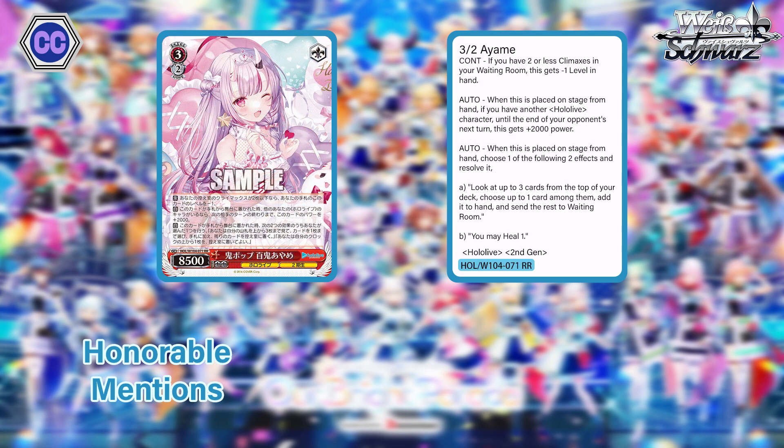Another early play — level 3 Ina, 8500 power, red. If you have two or less climaxes in your waiting room, she's minus one level in hand. Once played from hand to stage with another Hololive character, until the end of your opponent's next turn she gets plus 2k, making her 10/5. On-play you can choose: either look at the top three cards, choose one to add to hand and send the rest to waiting room, or heal one. A bit harder condition than the others but good survivability, useful top check, and a heal option.